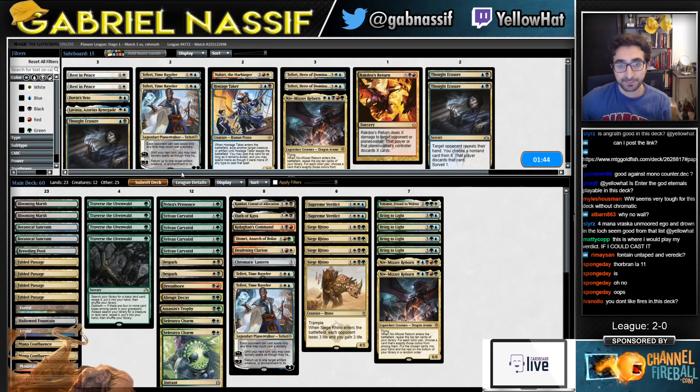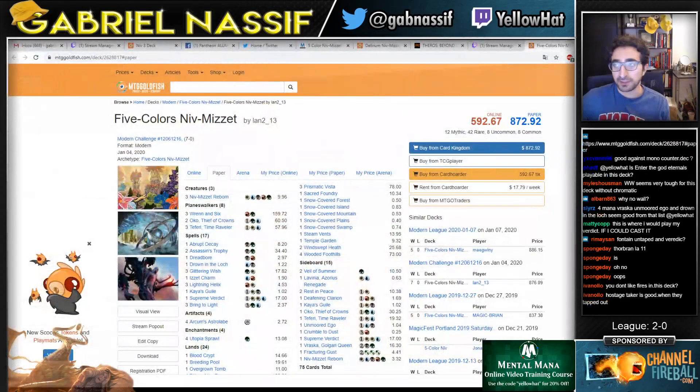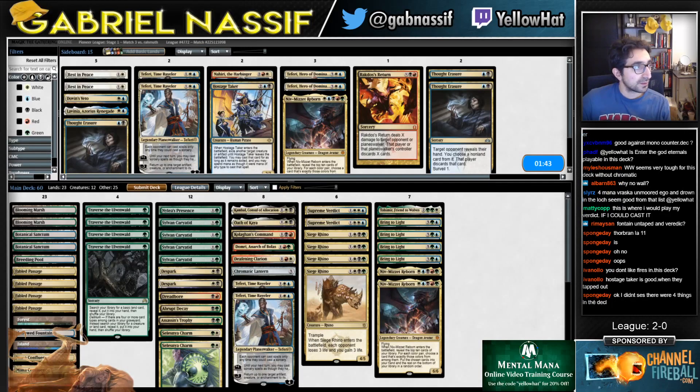Hostage Taker is a close one. I like fires. It's a bit awkward with Caratid and Lantern — could maybe play one, but I typically don't like Fires even though I was playing it in standard. I didn't like Fires. In the Niv deck I was just playing four Lanterns and one Fires. I think Fires in small numbers is probably good — I don't know about four Fires. I have to try it out.